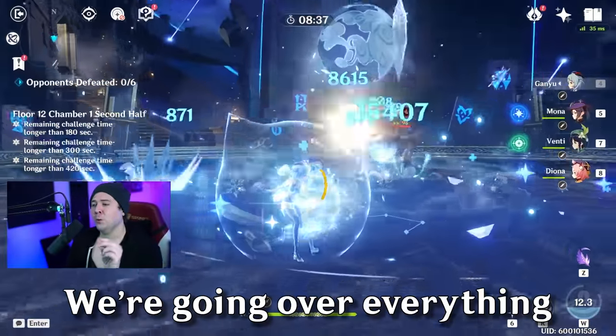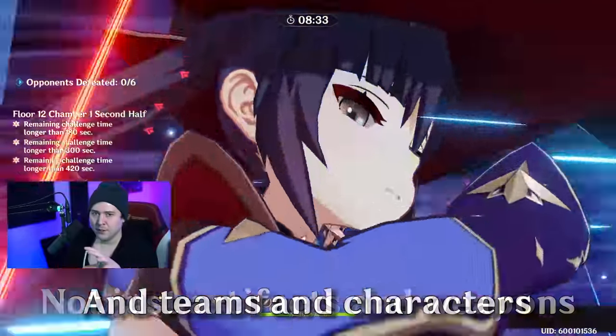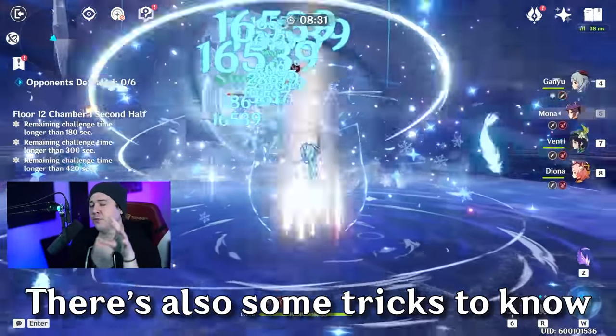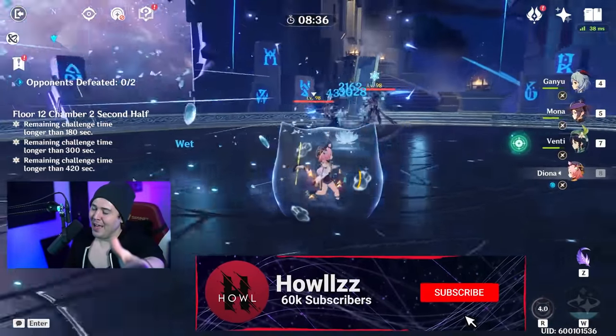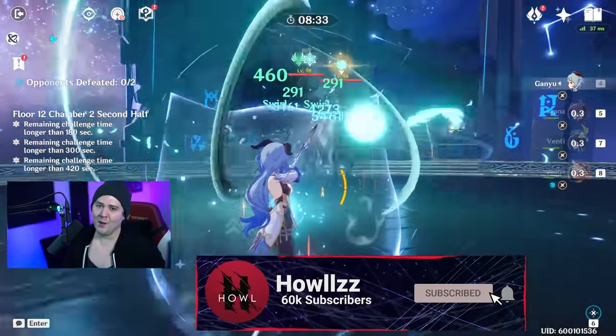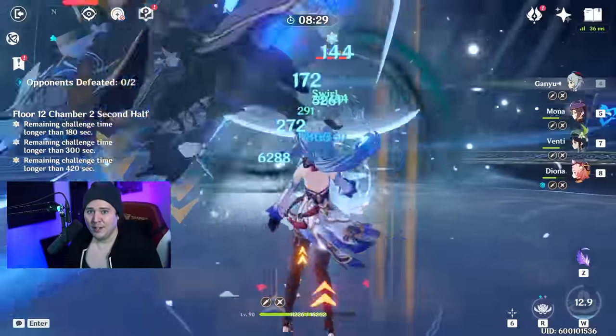Ganyu is back again in 2.4, and we're going to go over everything you need to know about this character today — not just artifacts, weapon selection, teams, and characters, but also some tricks you need to know. If you're enjoying the content, make sure you leave a like, hit the sub button for more information, and most importantly, have a good day out there.